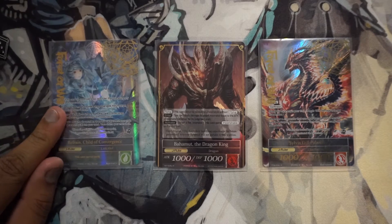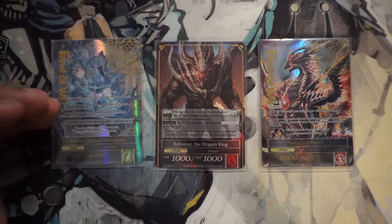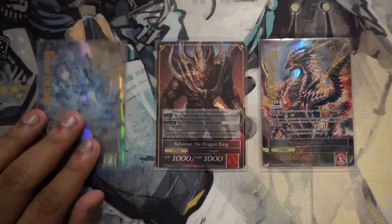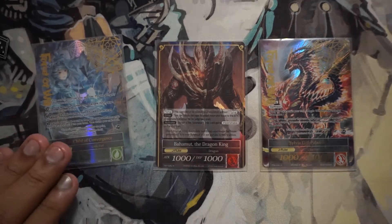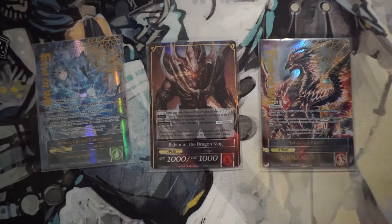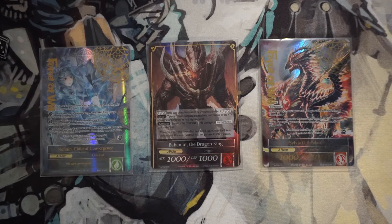Here are our J-Rulers. I'm using Reflect as the main J-Ruler. This is the one I tested with, the card I used as my main J-Ruler. But if you don't have Reflect, possible alternatives are Bahamut. Bahamut is good because he still maintains that aggro playstyle. I would recommend finding a place somewhere in the deck for maybe two to four Demon Swords — at least two Demon Swords.